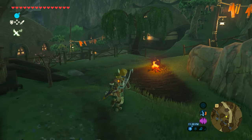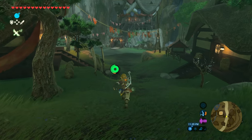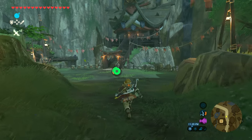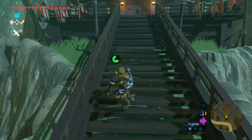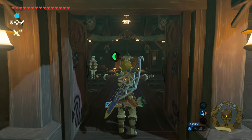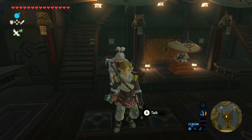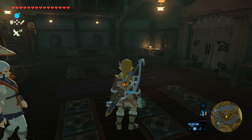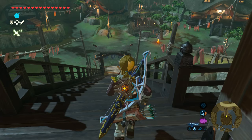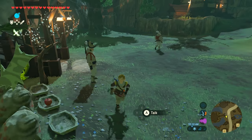After you catch all the fireflies, the last step to unlocking the shrine quest is to go back down to the center of town and go up to the house with the big stairs. You're going to talk to Paya. Now, this is the part where there's a cut scene — which would be a huge spoiler, which is why I don't want to spoil it for you guys. You talk to her, she'll initiate a side quest, and you're basically going to follow a guy.